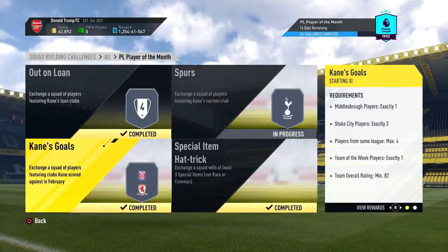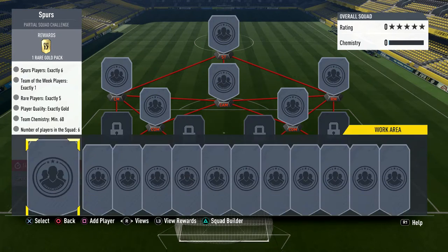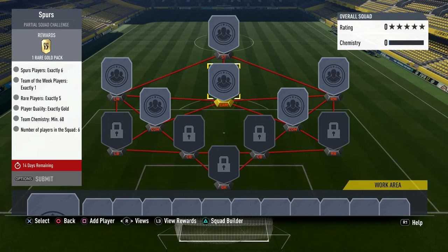The last one is going to be so damn expensive — all you need is one inform. I did have Trippier; I picked him up for 16k yesterday and sold him for 40k because of the hype, just in case EA decided to do a u-turn.